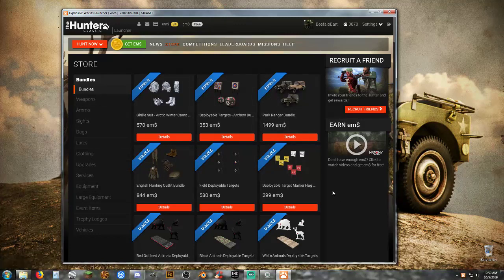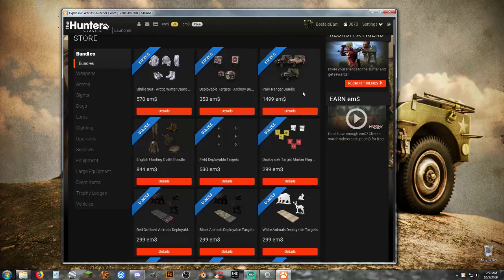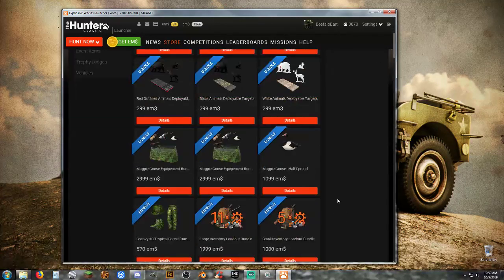You're going to look at all the bundles and think, okay, I want this, and I want that, I've got to have a Jeep, I've got to have this — settle down. It'll be okay.